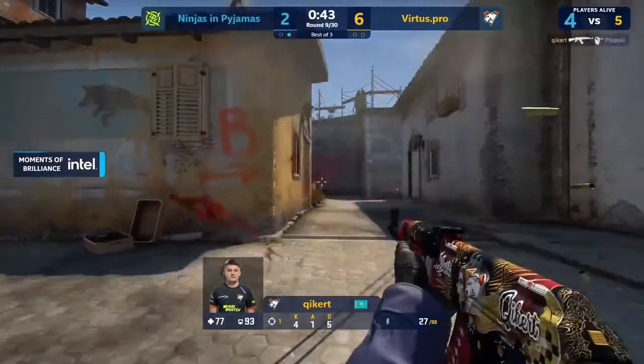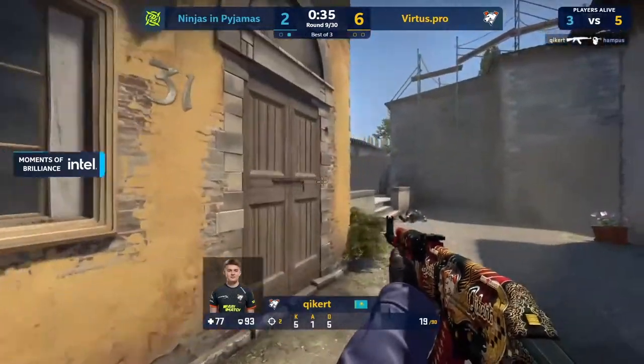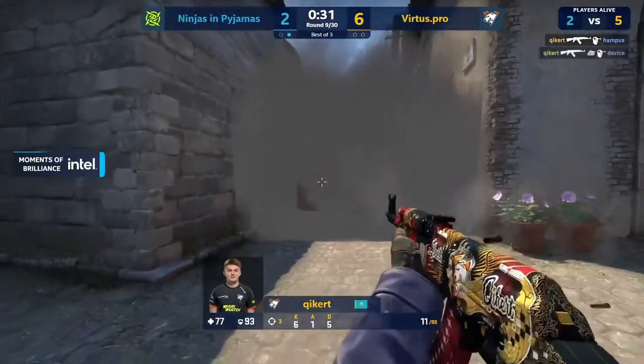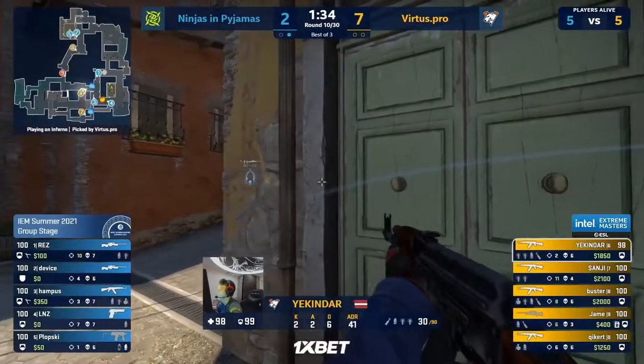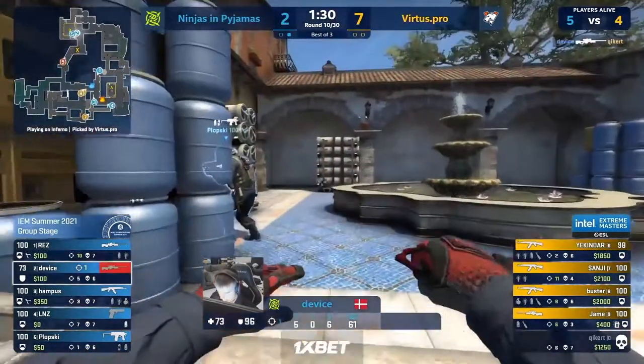Jame saves — that's the one thing we can always rely on. That's twice now. VP keep playing in front of the banana smoke trying to fight for it. And it's that death that really spurs on the victory for Vertus Pro. Now Device is in the same spot but with a far better gun for the job.